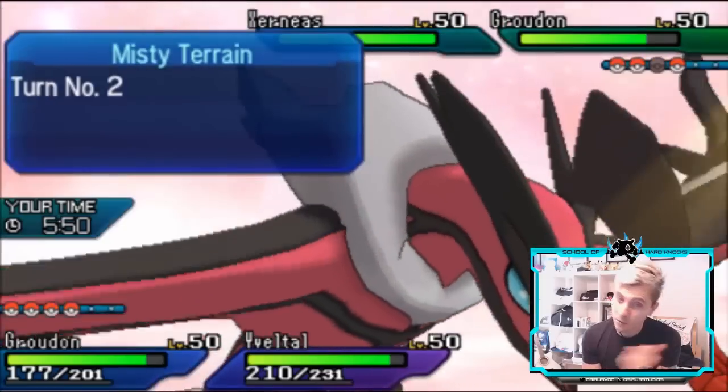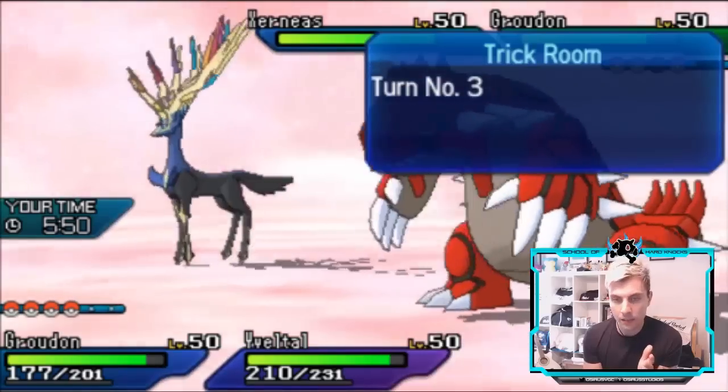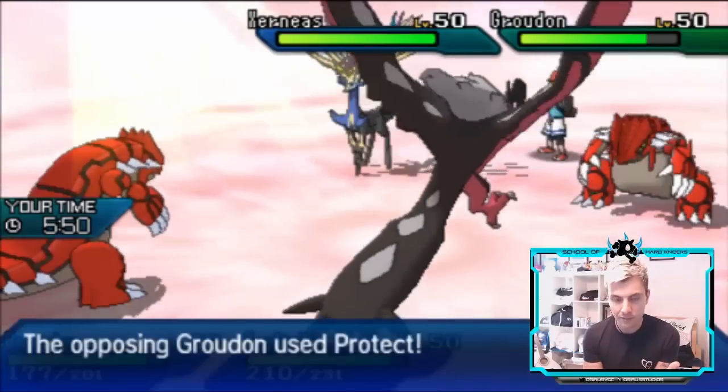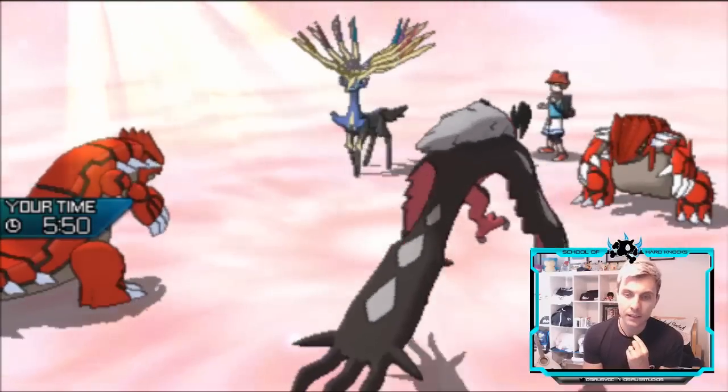The critical hit on Incineroar was huge because my opponent instantly loses the Intimidate cycling going forward, and access to Fake Out to shut down our options. We're going to see the Groudon just Protect here — double Protect. It's a shame, as it would've been nice to get at least some damage before pulling the trigger on the opposing Groudon.